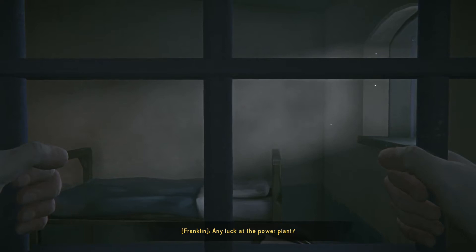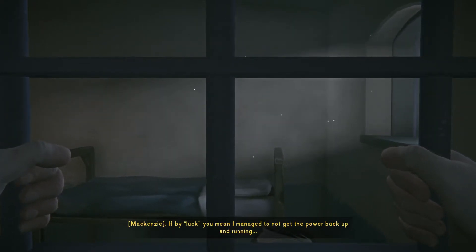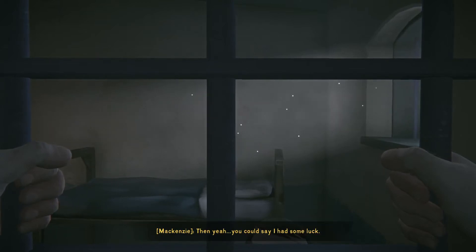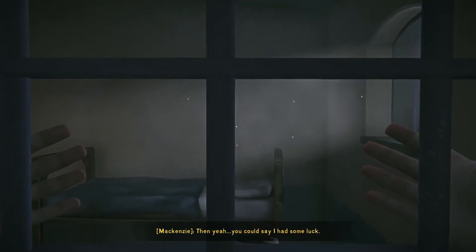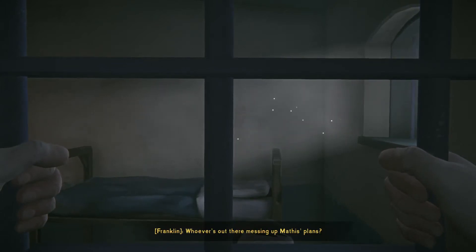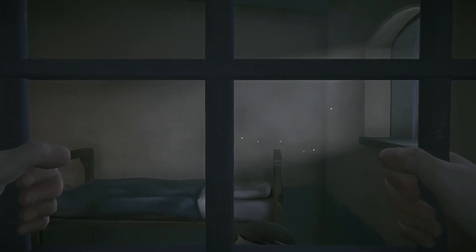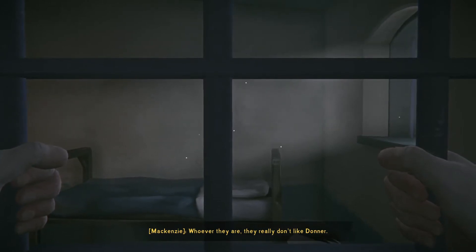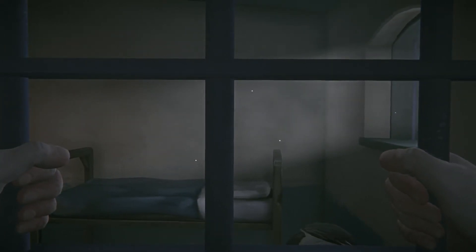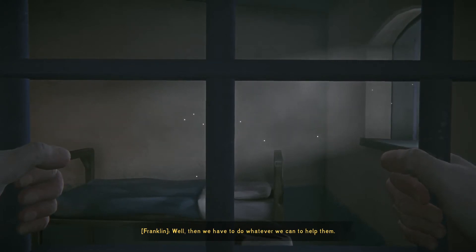Any luck at the power plant? If by luck you mean I managed to not get the power back up and running — then yeah, you could say I had some luck. You found them, didn't you? Whoever's out there messing up Mathis' plans? Not really, but I spoke to them again. Whoever they are, they really don't like Donner. Well, then we have to do whatever we can to help them. But how? Just keep doing what you're doing — we have to find a way to slow Mathis down.